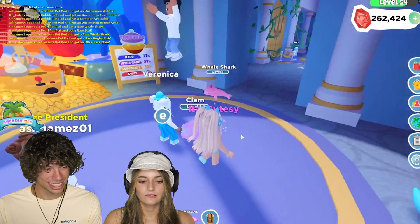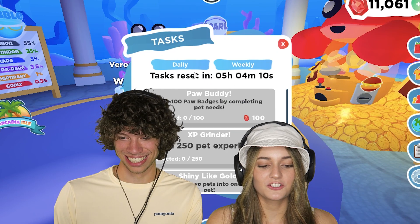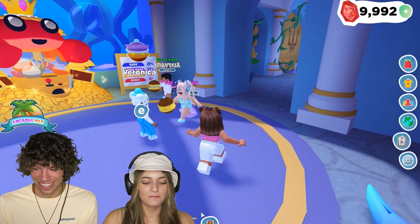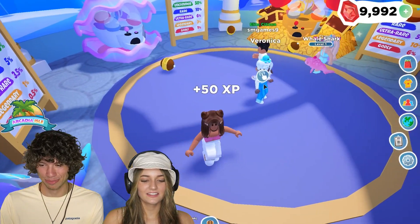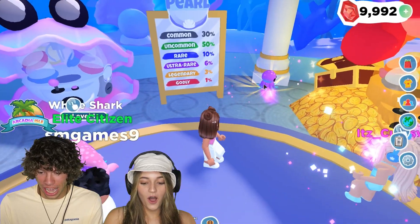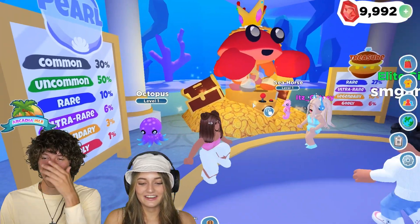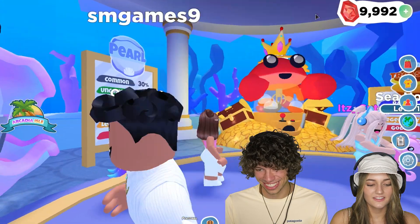That quick bam is awesome. Cutese is definitely in the lead with that ultra rare. I say we do another treasure pod. I like going big. This is going to be for the gamers. For the gamer squad — for all you gamers, come on. Three, two, one, for the gamer squad! Oh my gosh, I got an octopus! You got a seahorse? Yes! That was the best round so far. What's the seahorse? Ultra rare as well. Look at our octopus, Ash. That's awesome.